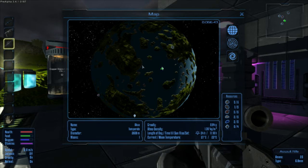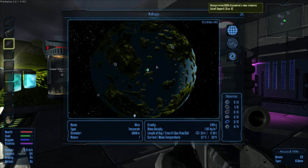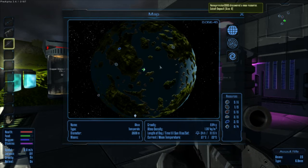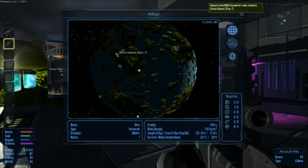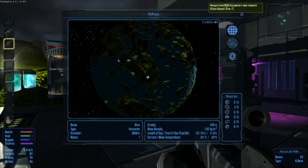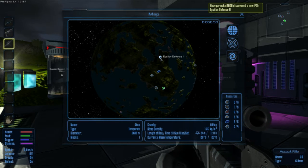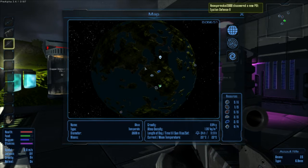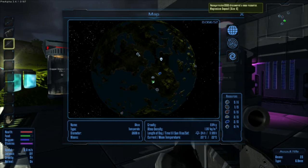Turn slightly to your right. There's a landmass ahead of you there. Try swooping over that one. Cobalt. Oh, that's cobalt. And more promethium. And silicon. Turn right again. Turn right a bit more. Go forwards there if you can. Epsilon Defense 2. Just carry on on that course. Magnesium. There you go.